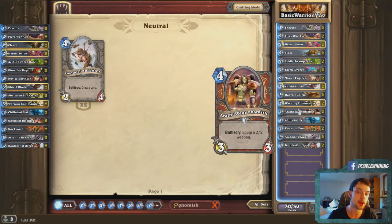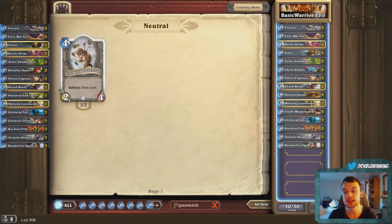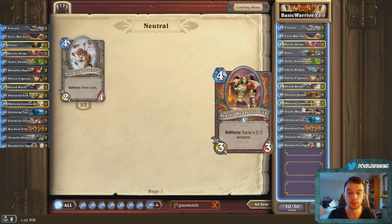The only real benefit I see to Gnomish Inventor over Arathi Weaponsmith is when you're already in the lead and you're burning a lot of cards to stay up on tempo. You're creating tempo and trying to stay ahead, and I could see Gnomish Inventor being a little better there — you can try to find key cards like your Kor'kron Elites or Chillwind Yetis to stay at an advantage. But overall, I think you guys will really enjoy Arathi Weaponsmith over Gnomish Inventor.